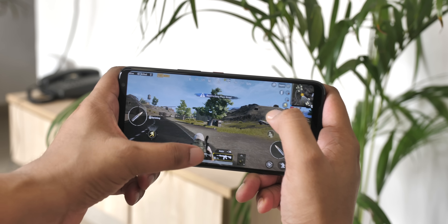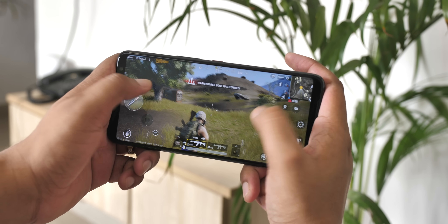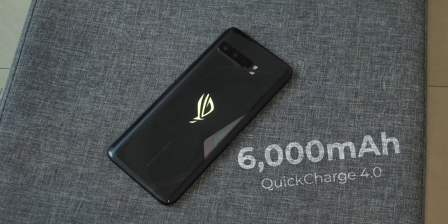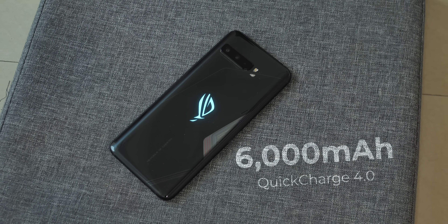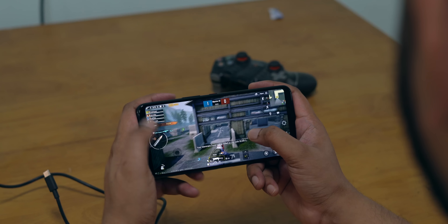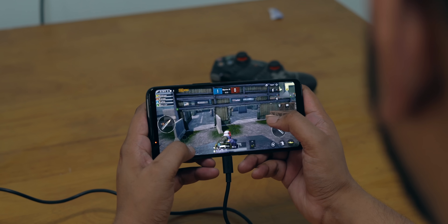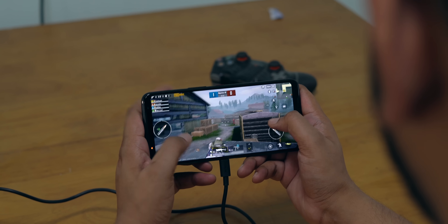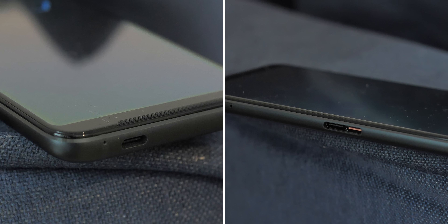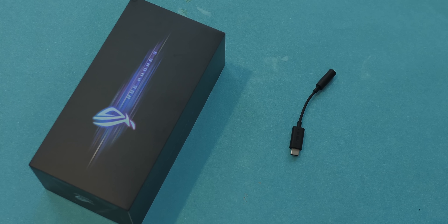It's not just the performance, air triggers, or motion gestures that make the PUBG experience on the ROG Phone 3 so great. I like that the phone's bezels avoid accidental touches, and I like that the phone has a 6000mAh battery that lets me play for long durations without worrying about the phone dying. And when the battery does get low, unlike other phones, there's a charging port on the side so I can continue playing without the charging cable making things uncomfortable. Also, the phone doesn't have a headphone jack, but the other USB-C port can be used to plug in USB-C headphones or even 3.5mm headphones with the dongle included in the box.